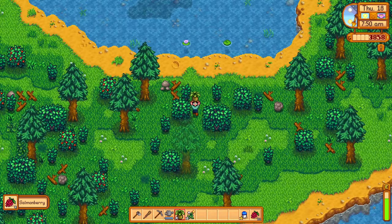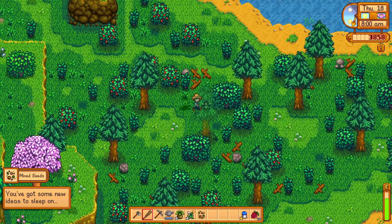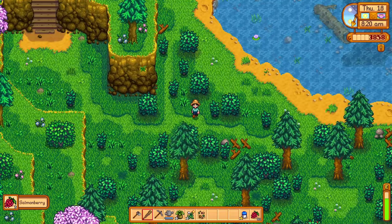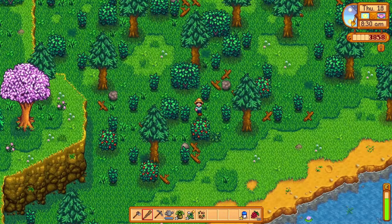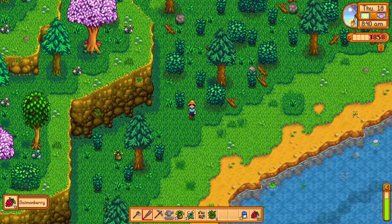Let's go down and grab whatever we can grab out of the forest, then we'll go back and water the crops. I haven't been down here to do my salmonberry hunting — look at all the berries, they are loaded! We got something new — we leveled up foraging by getting berries? I'm not sure the berries gave you experience before. Did that change in 1.6?